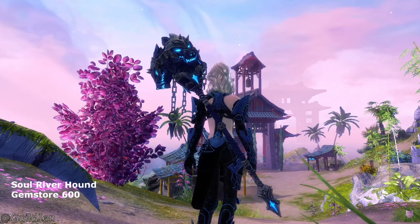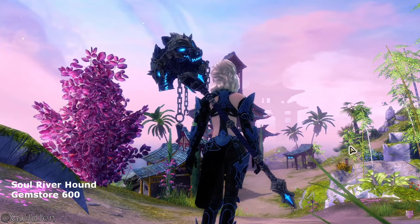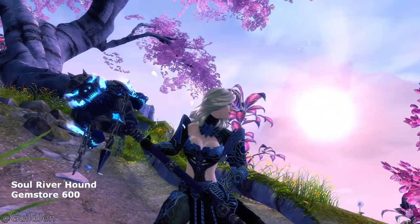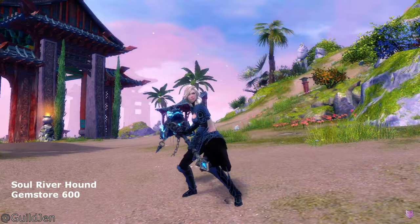Next, we have the Soul River Hound Hammer. I think this hammer has a nice design for people into dark theme styles. The three-headed Cerberus will start spitting blue flames when the hammer is drawn, and it also has a slight blue trail when swung. It was marketed as a unique hammer skin from the gem store, but is currently out of rotation.